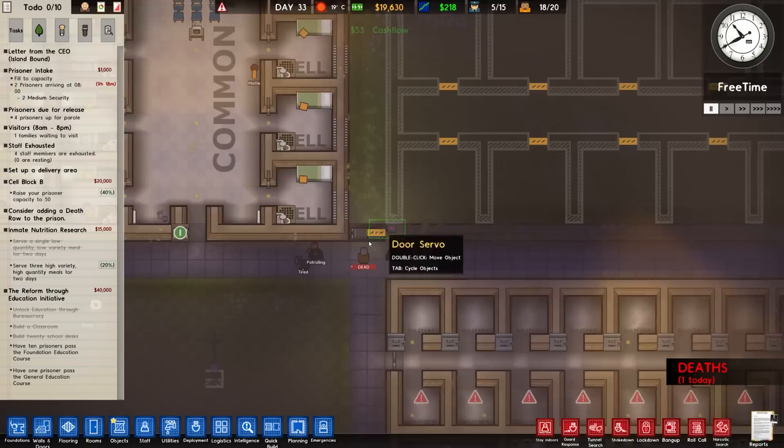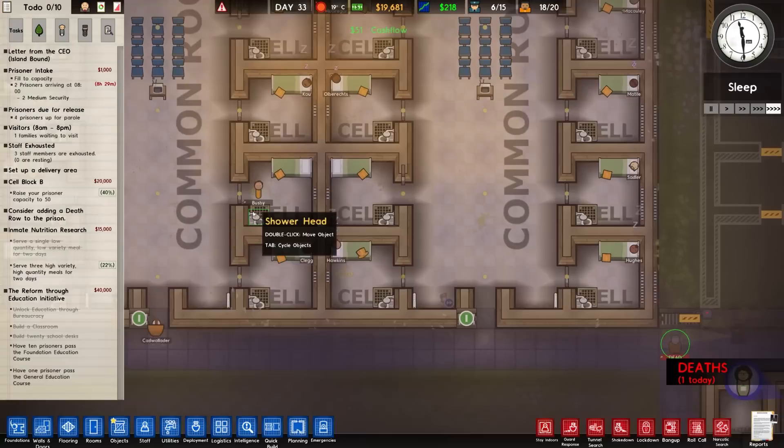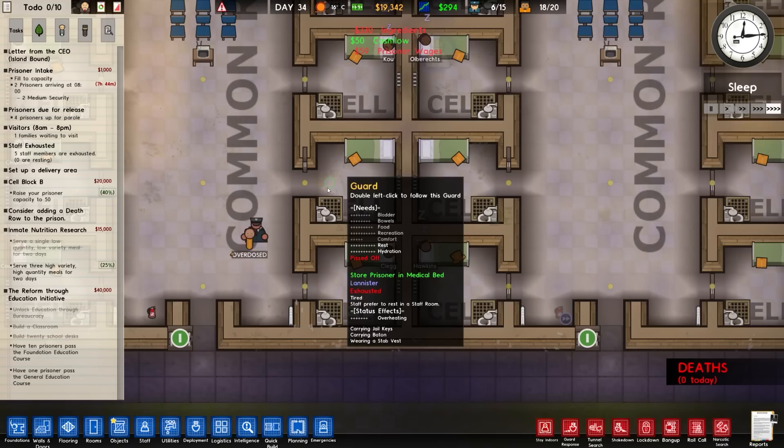People have asked about batteries and I checked - you can't place them around there. Overdosed - Frederick, Dr. Jacob. There's another person there that's overdosed. Store in medical bed - they are coming for him.